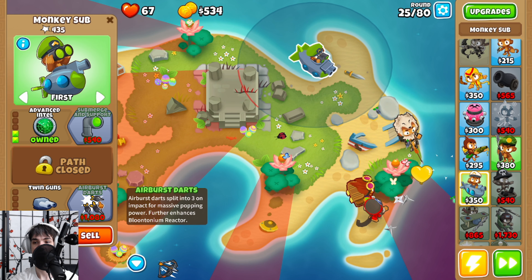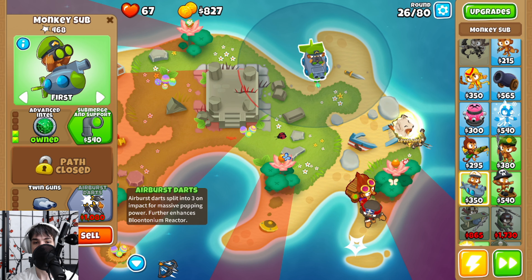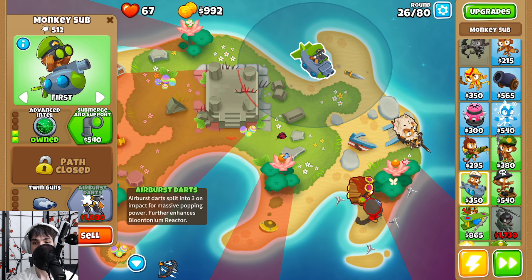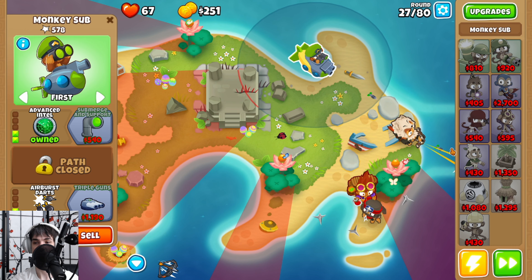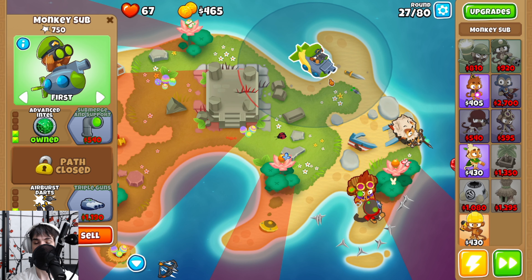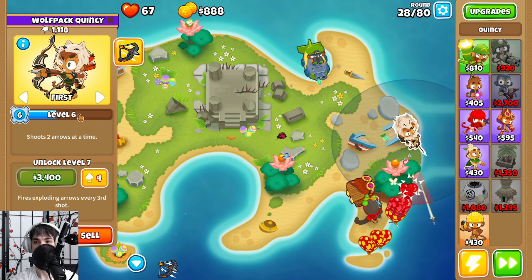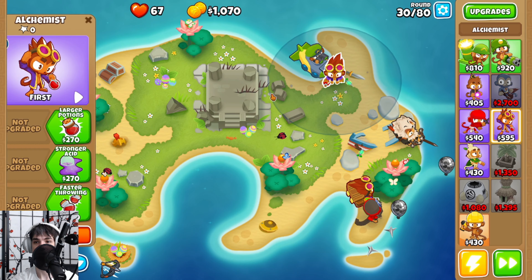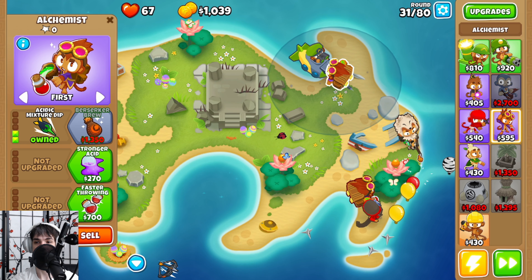There's the camo lead, but we were ready for it this time. Now we're getting some airbrush darts and we can save up for another alchemist so that we can give this the ability to pop lead bloons, which will also give it the ability to pop camo leads because Quincy is currently above level 5. We're going to place that alchemist right over here, and we can see that the acidic mixture dip and the ability to see camos just came in handy.